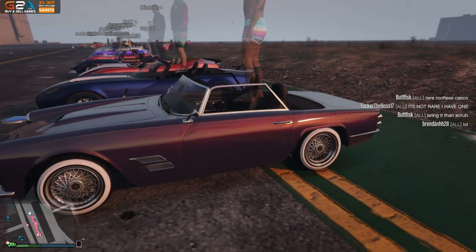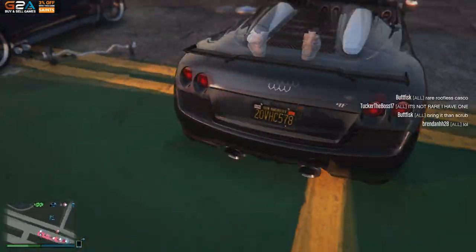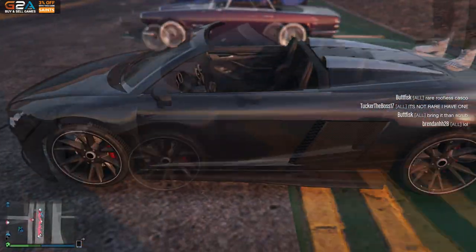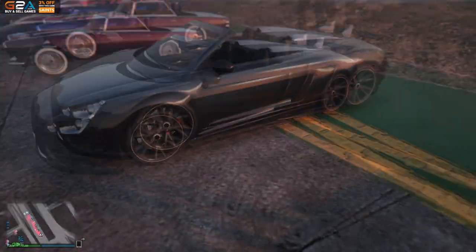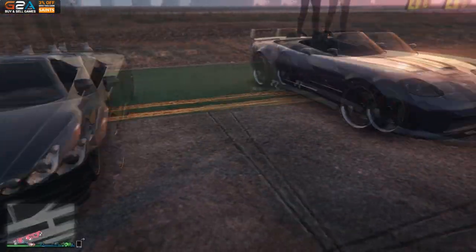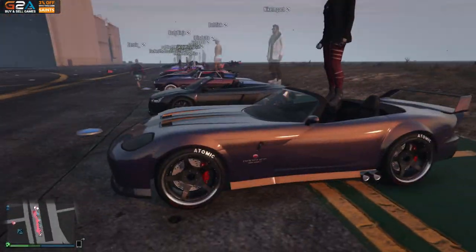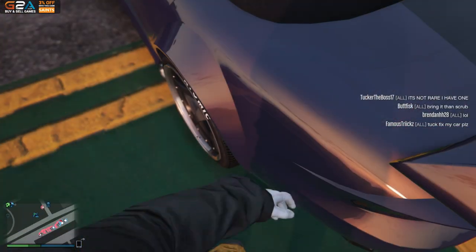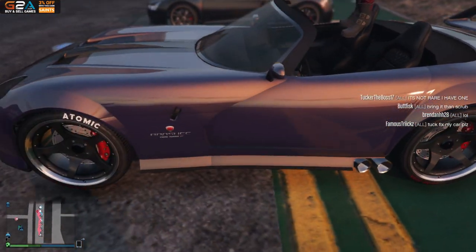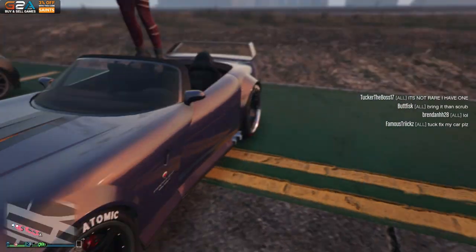And then the last two - Nike Impact with the Obey Cabrio going for this simple and clean sort of grayish black look. And then to top everything off, Mini Player with another Banshee - black rims or carbon rims - with another one of these multi-color paints. It's like a purpley gold, maybe I see a little bit of orange from the sun.